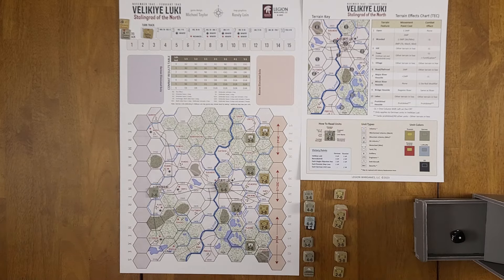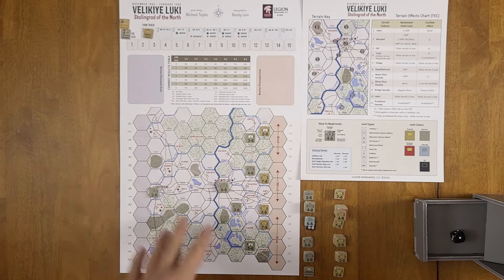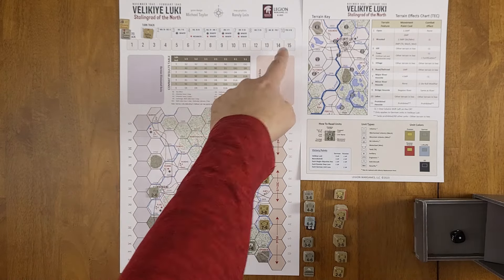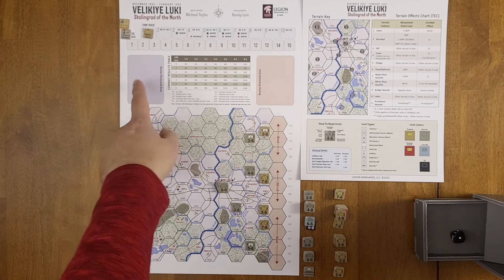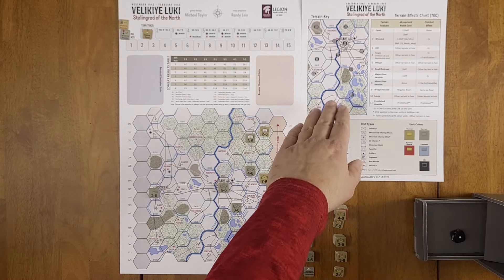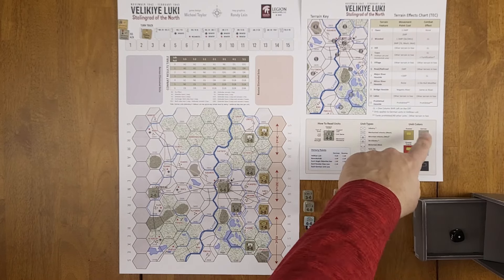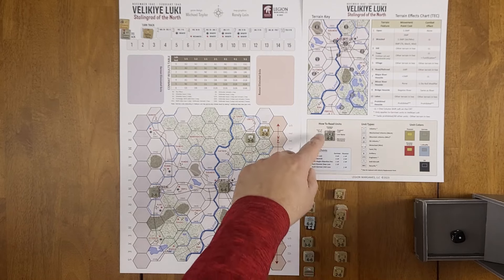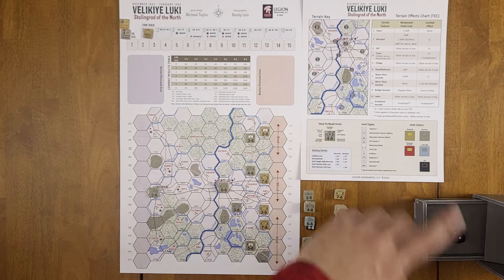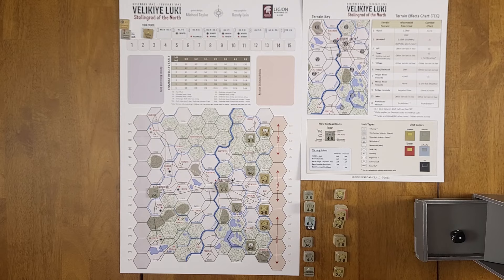The playable area is relatively small — 11 by 17 in its entirety — and it includes the turn track, a loss track, boxes for eliminated units from both the Germans and the Russians, and a combat results table in the middle. The player aid card has the terrain key and terrain effects chart, and at the bottom you have unit colors and types. Combat strength is on the left and movement allowance is on the right, plus victory points for everything that can score within the game.